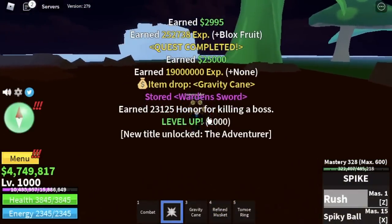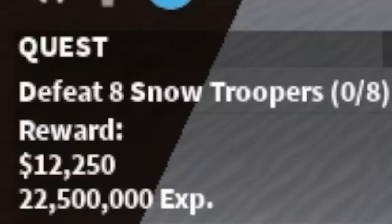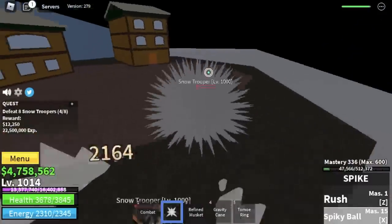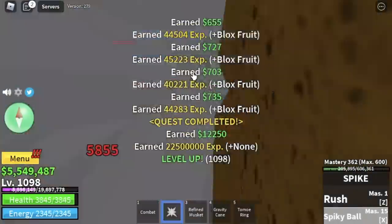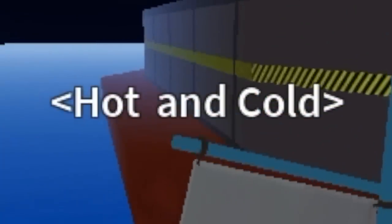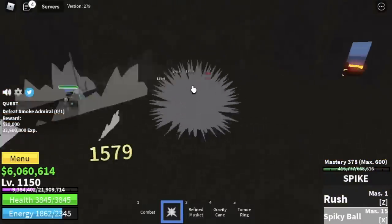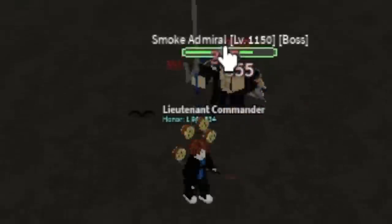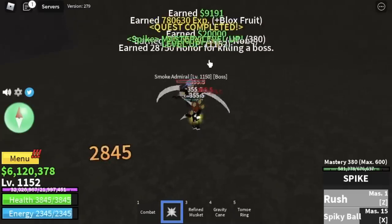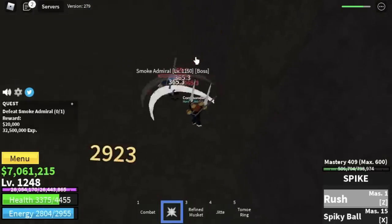You will also unlock a title, The Adventurer. For our next island, the Snow Mountain. Target mob: the Snow Troopers. Two combos and you're gonna defeat them. We're gonna do 100 levels here — we're gonna reach level 1,150 and after that, next island: Hot and Cold. Target mob: Smoke Admiral. Check this out — 1 X and Z skill does really high damage, meaning the HP of this boss is kinda short, so we're gonna take advantage and server hop until you reach level 1,250.